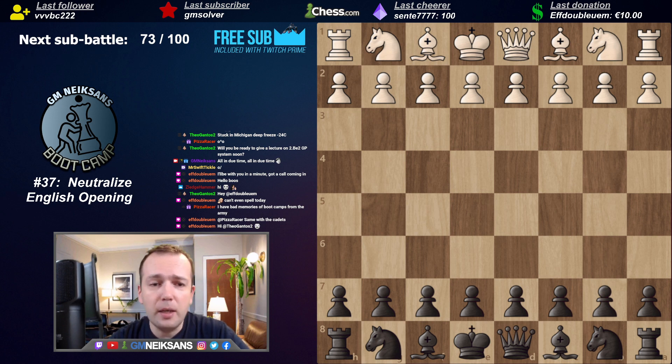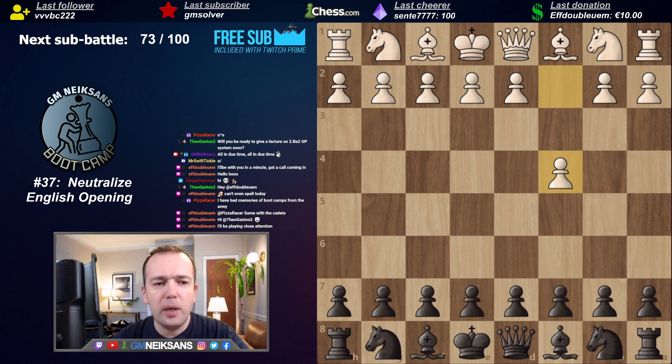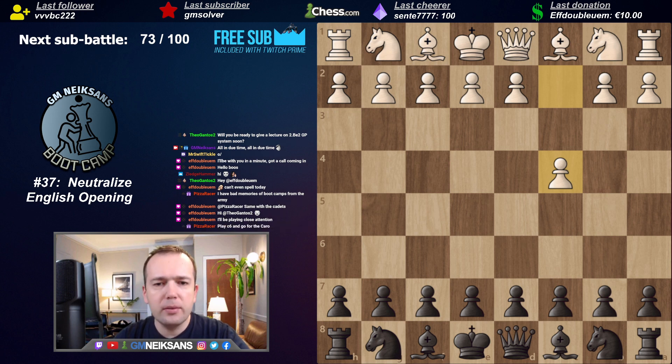Bootcamp number 37 is how to neutralize the English opening. What is an English opening? It usually plays C4. But before we delve into some variations and what I would advise you to do, I would like to explain - at least the way I treat it - why White is even doing this. I think this is quite important.